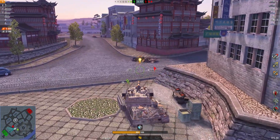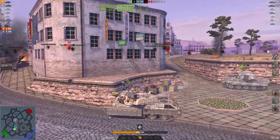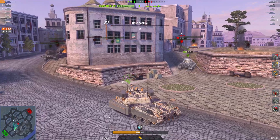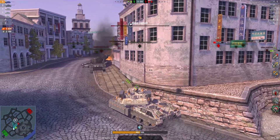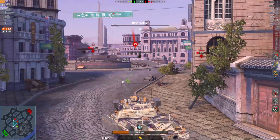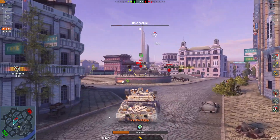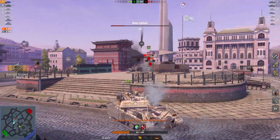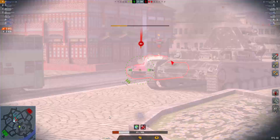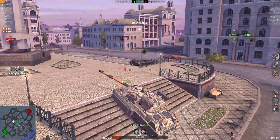I am looking forward to unlocking the tier 10 Italian tank destroyer. The Type 68's got a good defensive position, hiding behind the burning tank. The IS-7's in a good position there — up to 84,000 damage. I haven't actually seen this replay before, it's the first time I've seen this, so I don't actually know if it's a win or not. The E-75 doesn't really seem to be helping a whole lot.